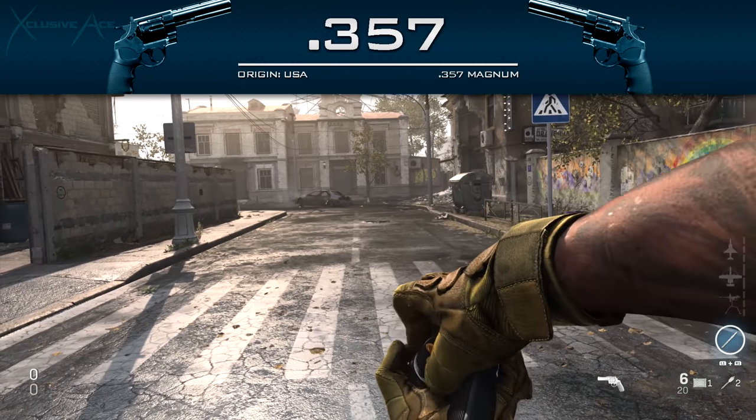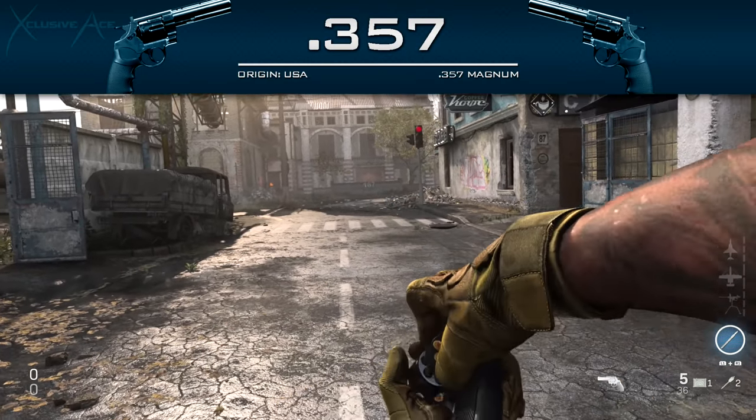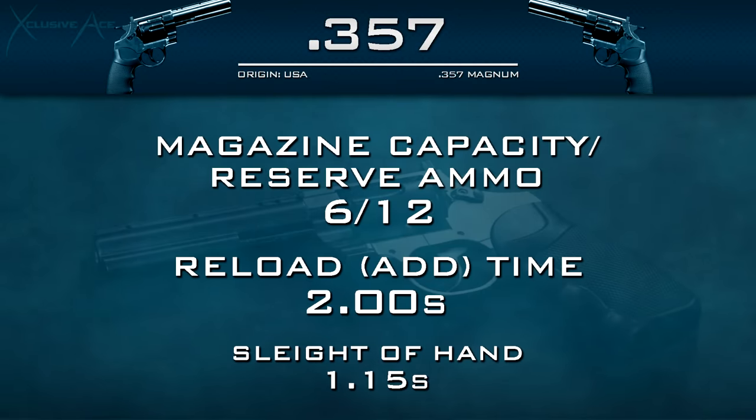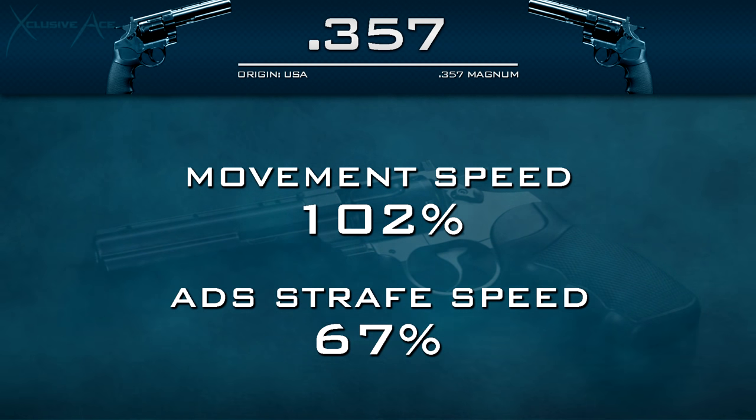Our standard reload add time is two seconds flat, which is pretty slow for a pistol — several other pistols reload in half the time with larger capacities. However, you can cut your reload time down very significantly to 1.15 seconds, so I definitely recommend Sleight of Hand. Our movement speed is very fast — a little slower than lightweight pistols but still incredibly fast at 102%, and our aim down sight strafe speed is also pretty quick at 67%.